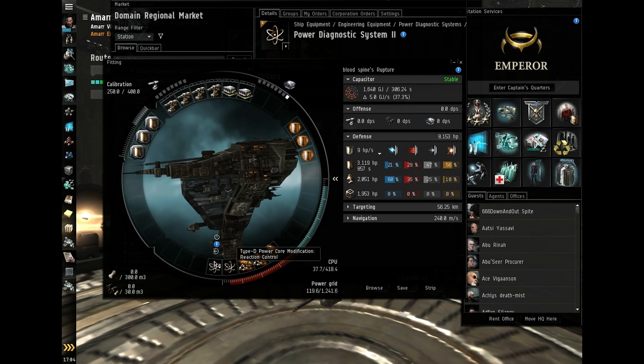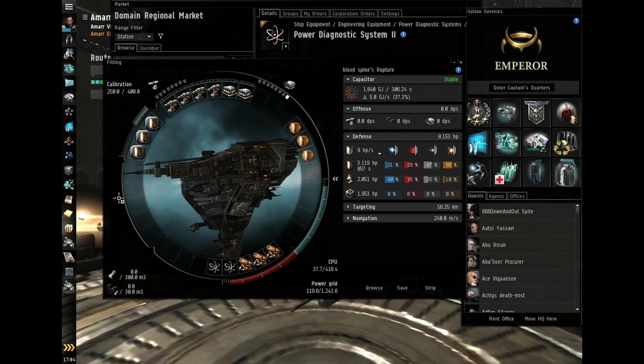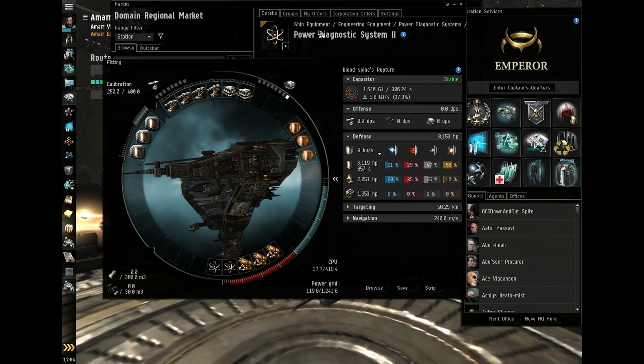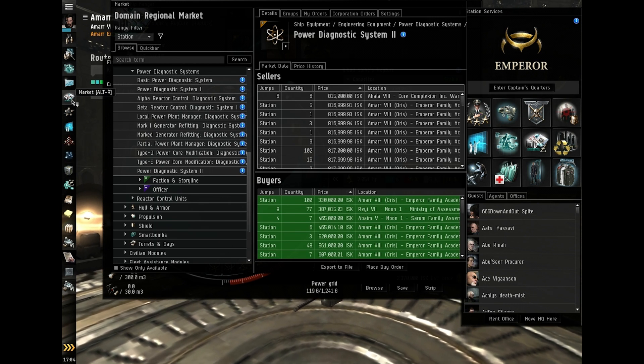They do come with penalties, but I have heard that the penalties are being removed. I still have one spare low power slot — I think I'll just put a power diagnostic system in there, and it boosts my shields some. It should be under engineering then power diagnostics — power diagnostic system two. Right-click fit. It's probably unnecessary but I have absolutely no idea what to put in there; if anybody feels they should tell me what I should be putting in that slot, please comment below.